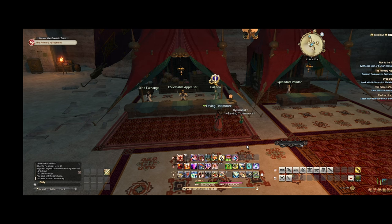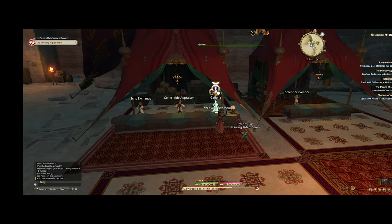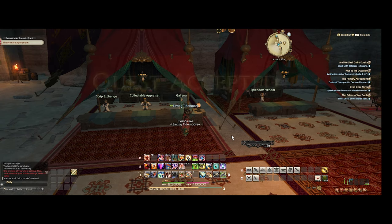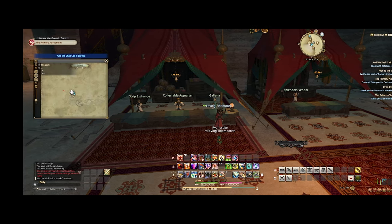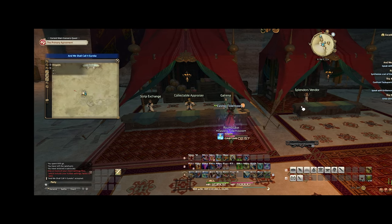As I get closer to the end of Stormblood, it's time for me to unlock Eureka. I come here to Raugr's Reach and accept the quest 'We Shall Call It Eureka' from Galeana. This will send me to Kugani. I'm not sure why the quest starts in Raugr's Reach and sends you to Kugani instead of just starting there.